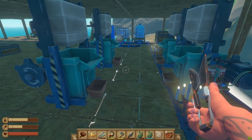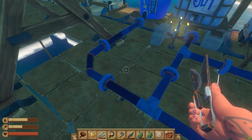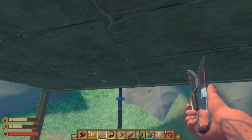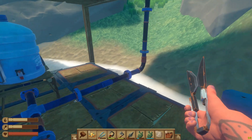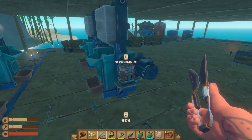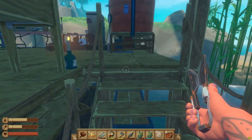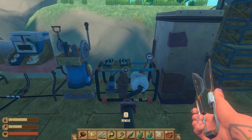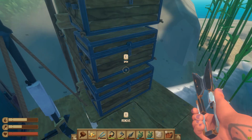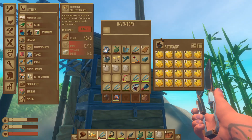Over here we've got the coin facility and the initial wire system. I wanted it to go along the floors or through the floor, but it doesn't seem to allow that no matter how I try, so I had to go on the outside. Up here we've got the original battery charger and battery storage.